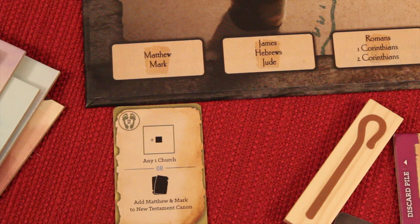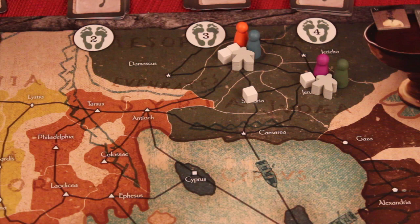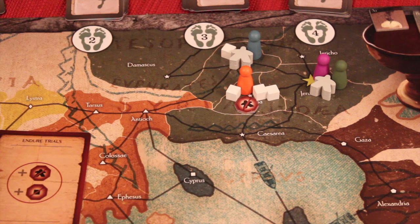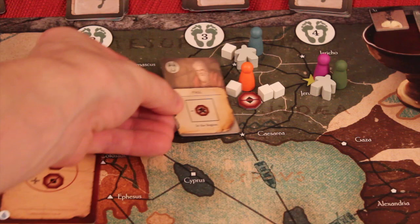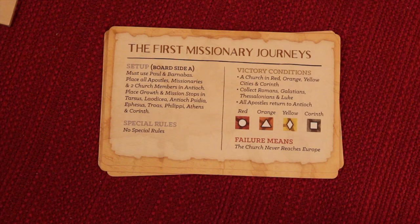Some of these cards let you do one of two things. For example, once played, they could either add one to any church, or place a book token here as Matthew and Mark. So you end up using a card during the game to start completing the books. Some bad trial cards place blocking tokens — a mission stop symbol means nobody can do a missionary move from that location, and a growth stop symbol means even if a location has three population, it won't grow during the grow phase until those tokens are removed. Paul's special ability, for example, lets him remove a mission stop token.